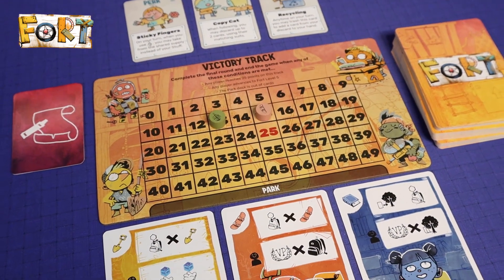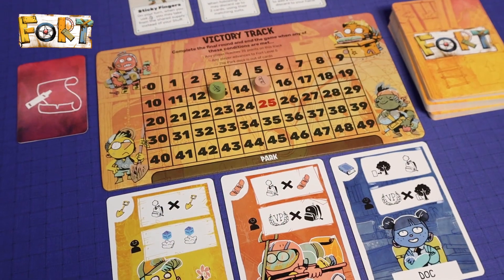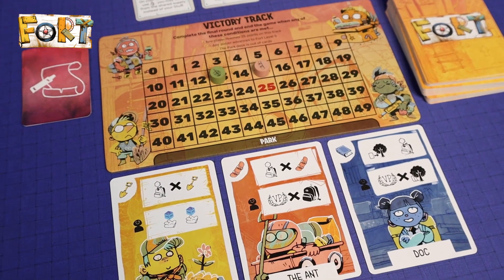Rules are not complex, but there are a few dimensions to the strategy for sure. The game is a re-implementation of SPUQF, which is a game about building ancient civilizations, also by the same designer Grant Rodiak. Fort has cute artwork from Kyle Ferrin, also of Root, Oath, and Vast.